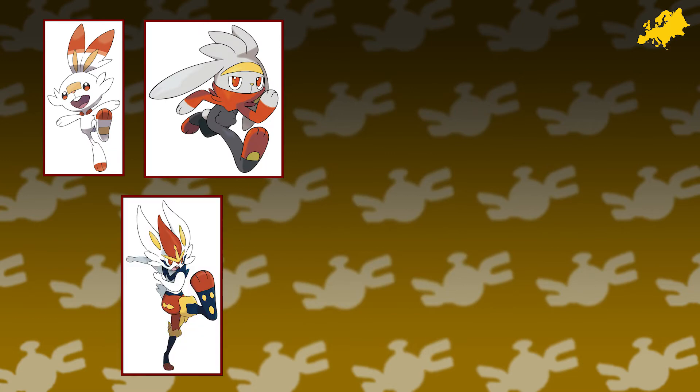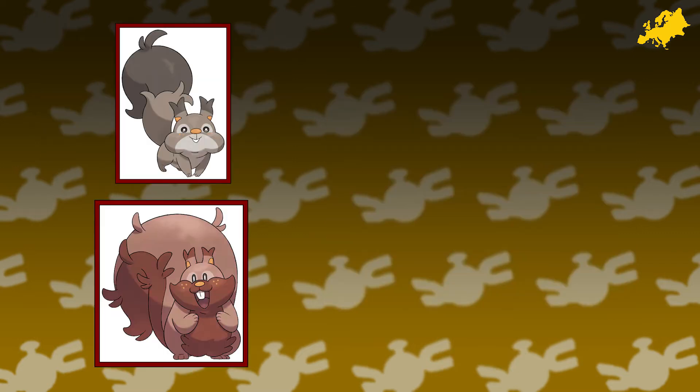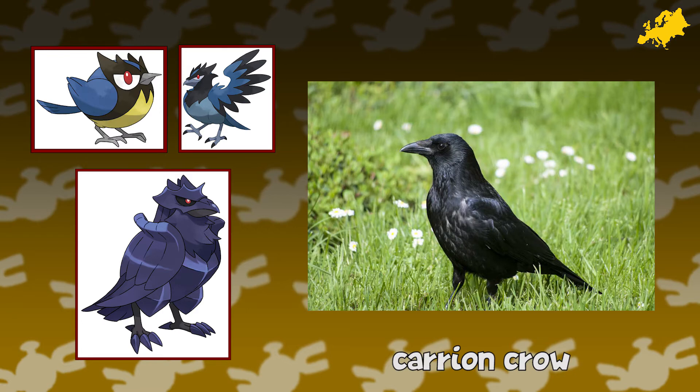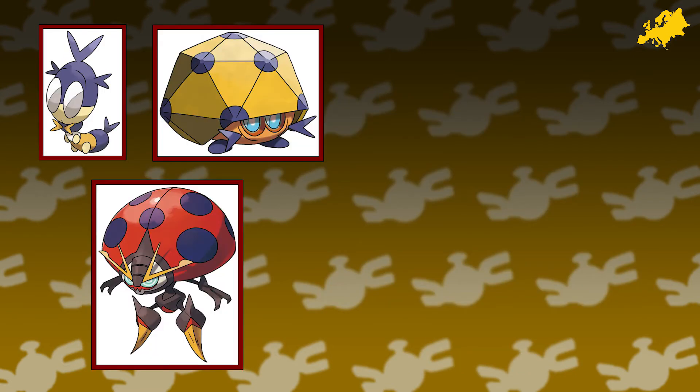Scorbunny, Raboot, and Cinderace are based on generic rabbits, and all 305 breeds of domestic rabbits descend from the European rabbit. Skwovet and Greedent are based on Eastern gray squirrels and Eurasian red squirrels respectively. In Great Britain, the grays are an invasive species and have caused the reds to become endangered. Rookidee, Corvisquire, and Corviknight are based on carrion crows native to Western Europe. Blipbug, Dottler, and Orbeetle are physically based on ladybugs, or ladybirds in England.